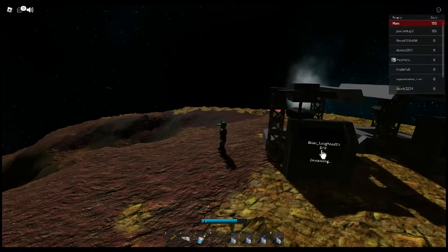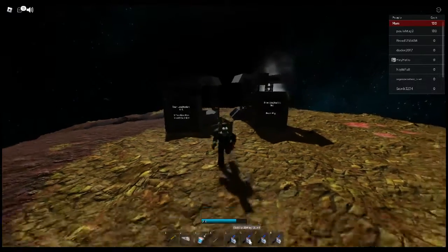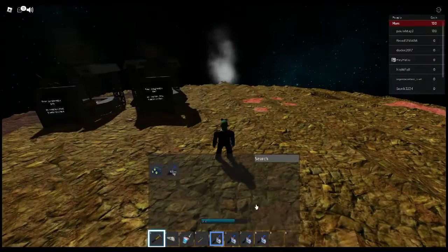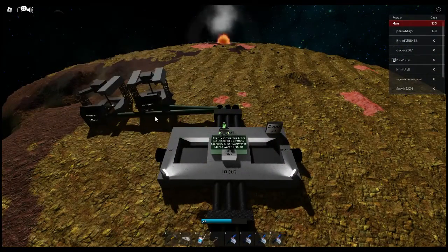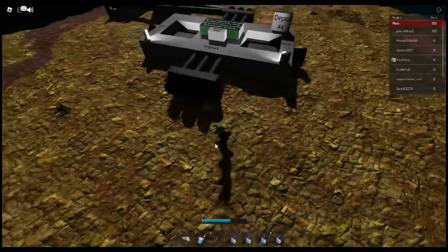Once you've found your hotspot, place down your drills. Now you need to connect your metal to the depot. Remember to click the green button to turn the drills on. This depot number is useful — remember this number at all times.